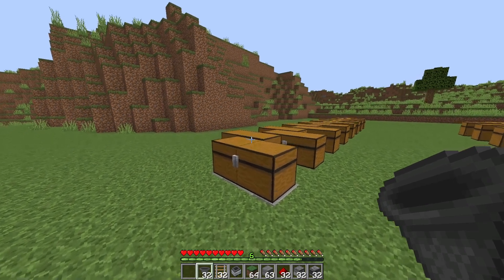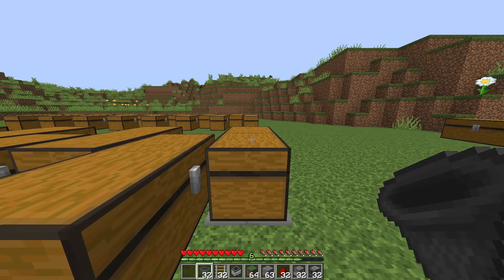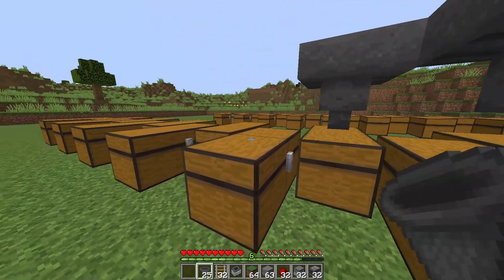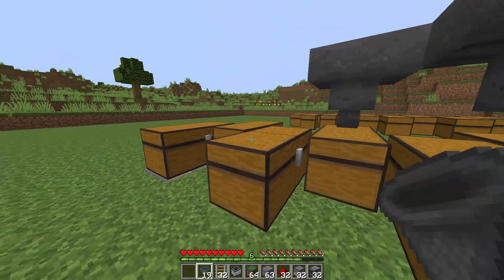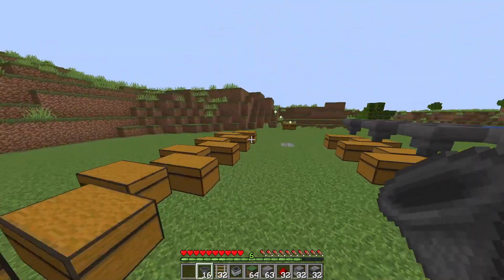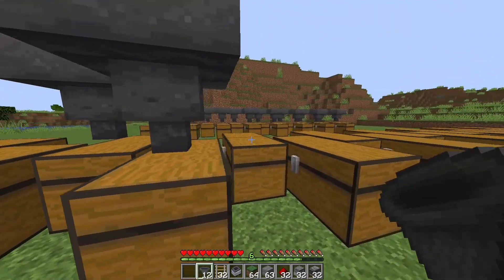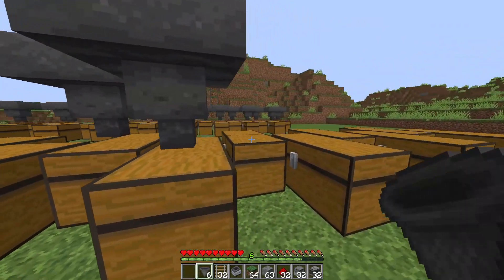Now what we're going to do is place the hoppers. Come to the outside right here and place it on the last chest block right here. Make sure you're facing the chest. We're going to place 16 hoppers on this side and 16 on the other side — one hopper for every single chest. Let's do the same on this side, come to the outside and place it on the last chest block, making sure you are facing the chest.